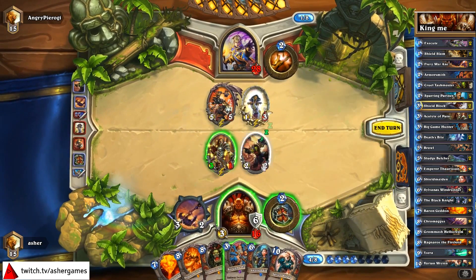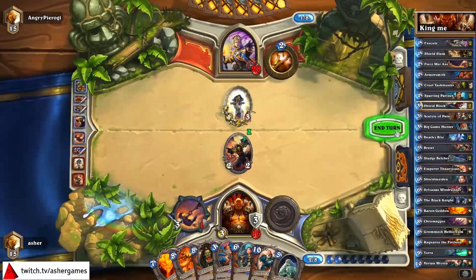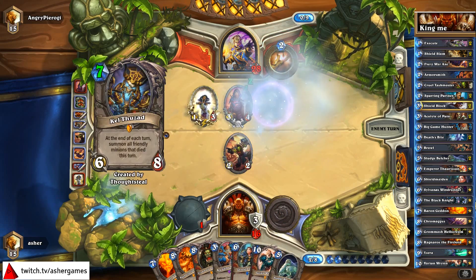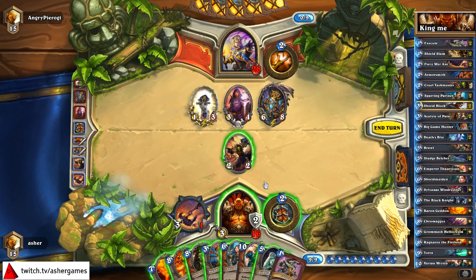Baron Geddon is decent. Sludge Belcher is good too. Just armor up here a little bit — it's looking alright. He's got all his cards cost reduced. A lot of my good Varian pulls are in my hand, but that's okay. I think I'm out of Grommash activators, which stinks a little bit, but it could be worth actually charging on the board. Whenever you want to play Varian, you want to have a board of some kind.